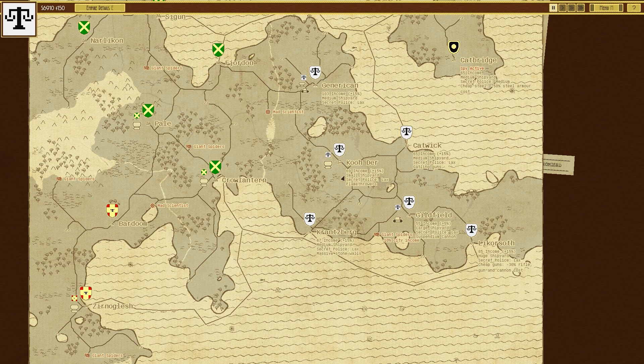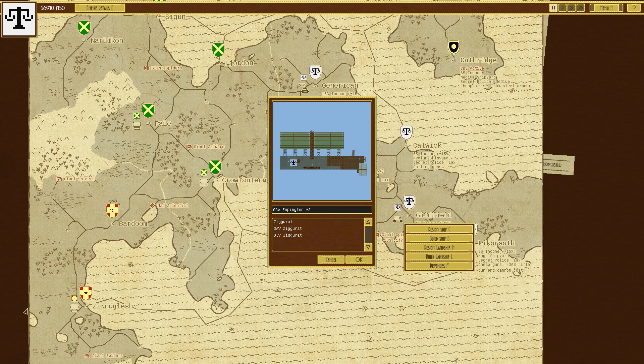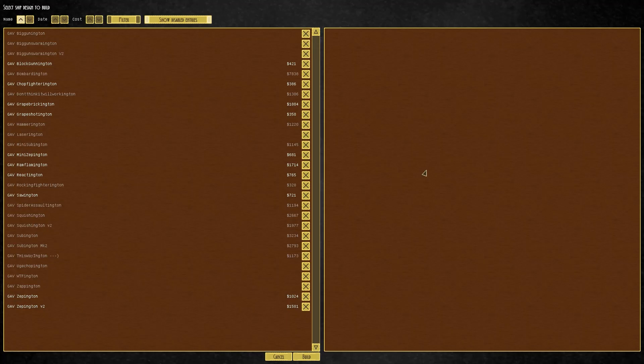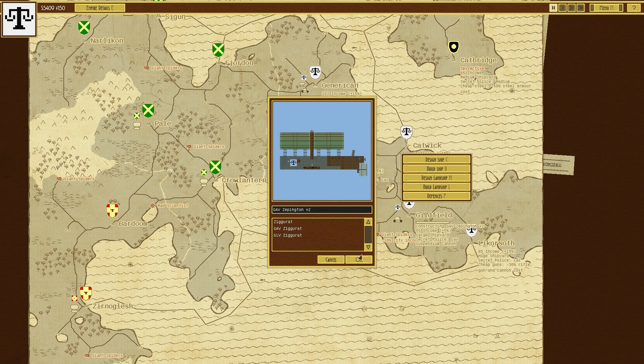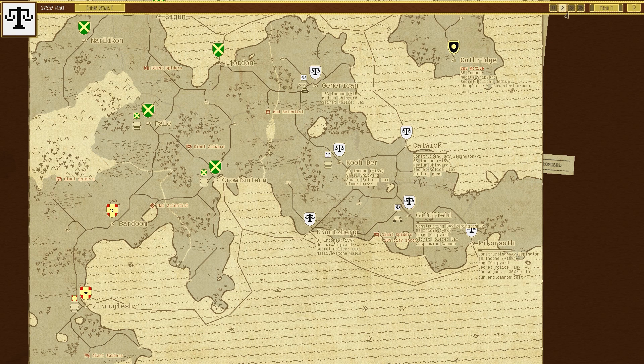Giant spiders — attacking with mark 2. We've got the Reactingtons; I don't think it would be useful sending those in. We don't have any zeppelins, so we'll go to build ship and we do want the zeppelins. Build ship, Zeppelin mark 2. And the one on the right — build ship, Zeppelin mark 2. That shouldn't take too long to build, hopefully.